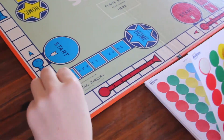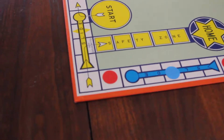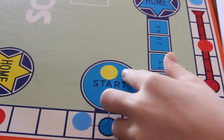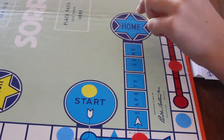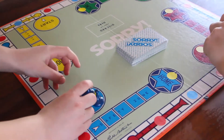To prepare the board for play, place a colored sticker on every three squares of the game board, rotating between the colors red and blue. Also, place one yellow sticker in each start area and one yellow sticker in each home area.